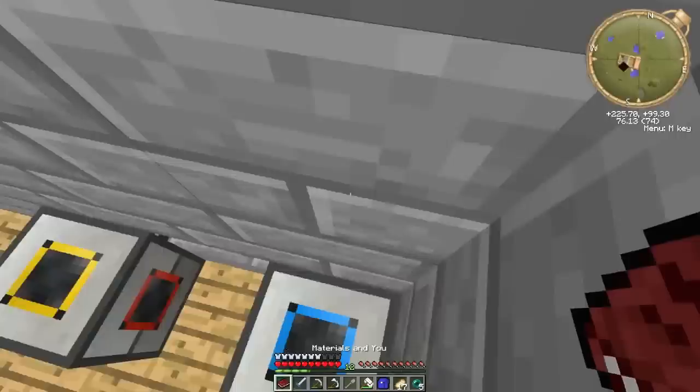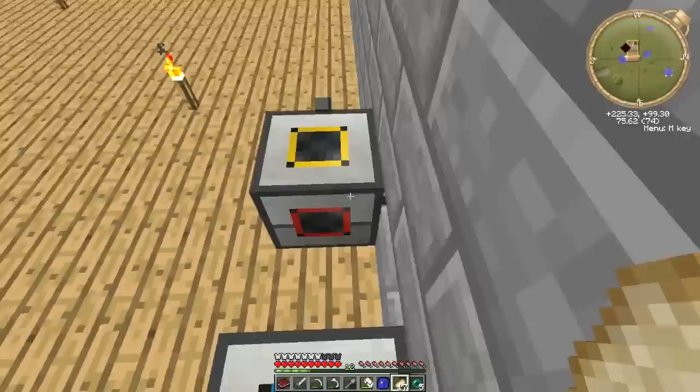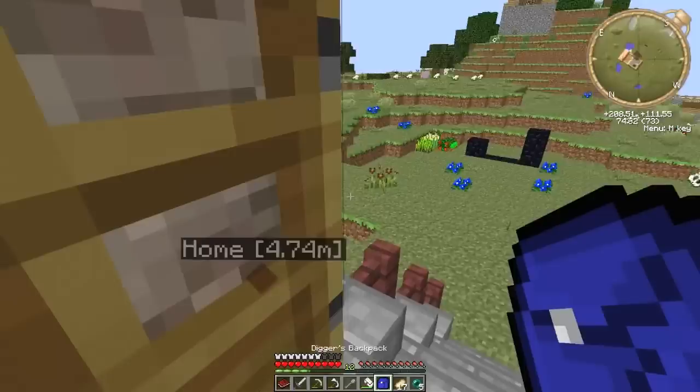Hi everybody, I'm Krupa here. Today we're back on our modded survival. I said a couple of episodes ago — episode 6 or 7, I can't remember — what the name of the thing was called, and I forgot to put it in the title of the video. So I'll say it again: it's called Tiny Tiger Survival. I pretty liked that name and I can't remember who it was by, but I'll tell you in the next video, so shout out to them.